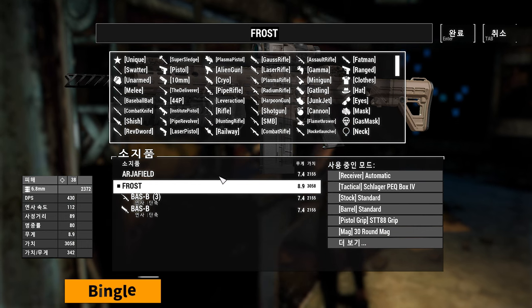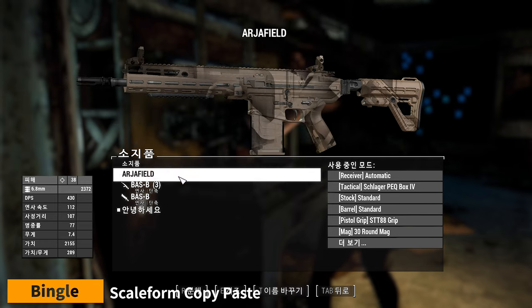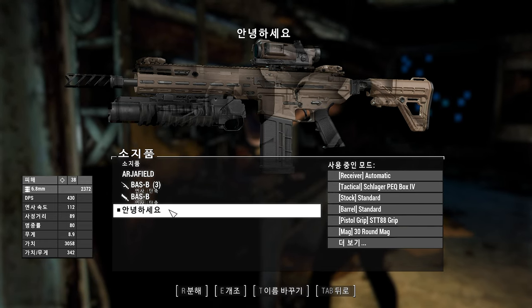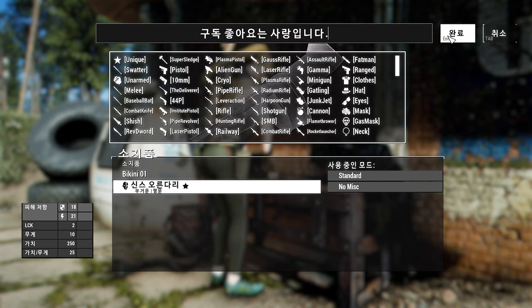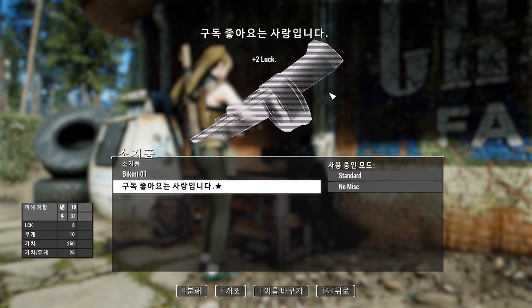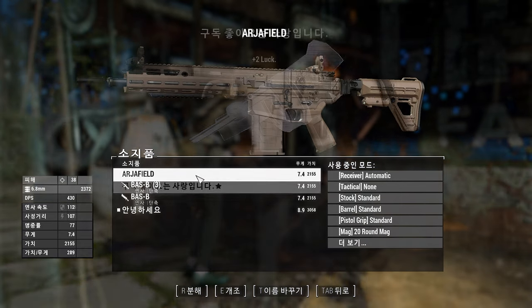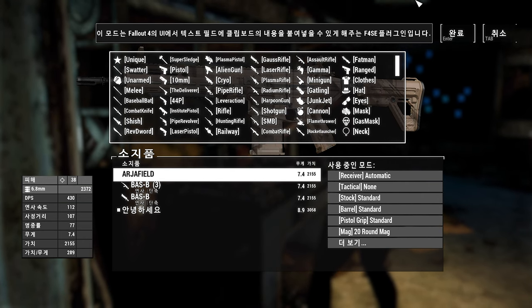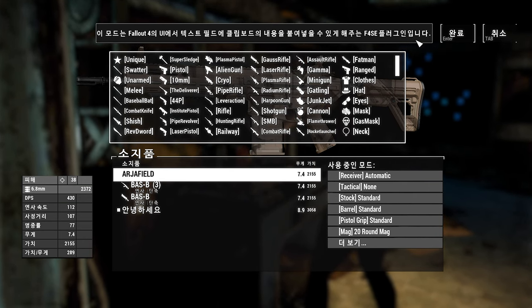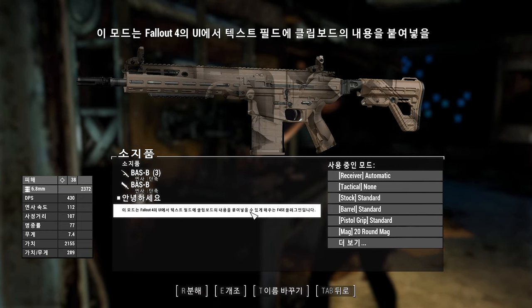Next up is Scaleform Copy-Paste. This mod is a F4SE plugin that allows you to paste your clipboard content into any text fields in the UI. It supports multiple languages, removes the special character limit on player names, and fixes broken copy and paste in the console. It also supports multibyte languages such as Chinese, Korean, Japanese, Russian, and more. However, you cannot type directly into the text fields — you have to copy and paste content from somewhere else. English-speaking players may not need this, but if you use another language, it will enable you to use your language for item or character names.